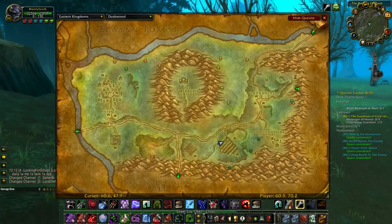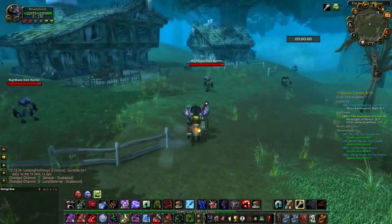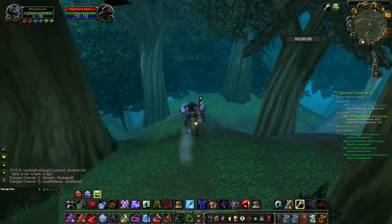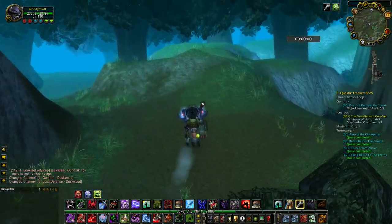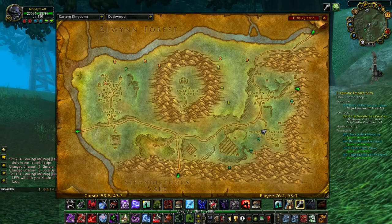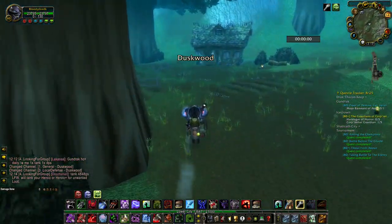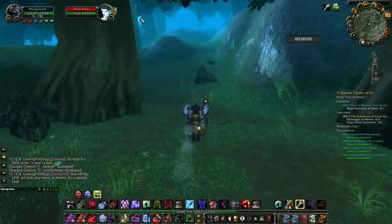The Alliance base camp and Alliance town in Duskwood is Darkshire. As you can see, these enemies are level 27-28. Someone is leveling a Human Warlock, level 24. There's also Blind Mary, a level 40 NPC Banshee - Alliance.